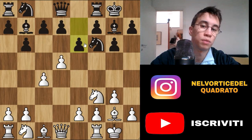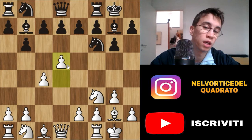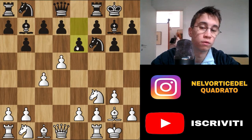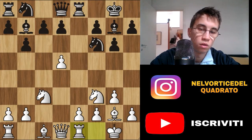We have d5 and e6. This is a typical idea to open up the diagonal of the light square bishop. With this pushing move, white closes the diagonal of the strong bishop of black, so black has to react and try to open it up again. So e6 is a good, typical move. Nc3 controlling the d5 square and recapture on d5, c-capture on d5, and Re8.